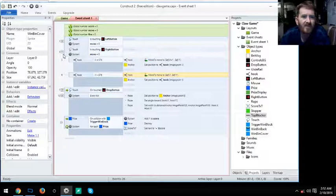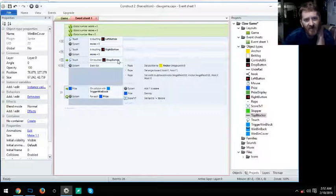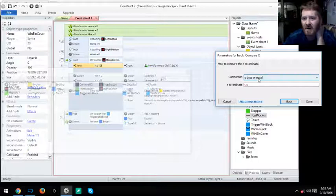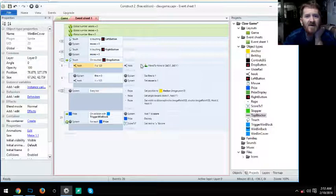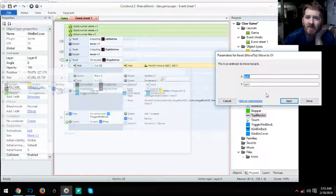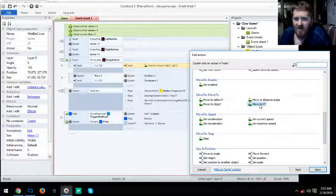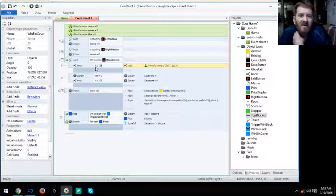The drop button has more conditions. First: Hook X less than or equal to 125 — if so, set hook Move To Self X, Self Y (don't move). We're using Rex Move To for the X and Y movement. Basically, I don't want the hook to drop when it's within 125 pixels of the win bin.